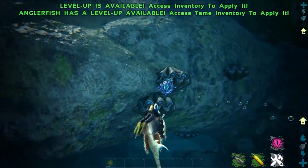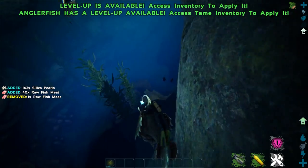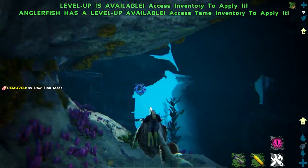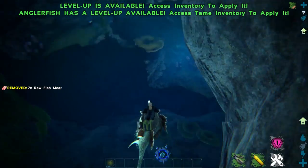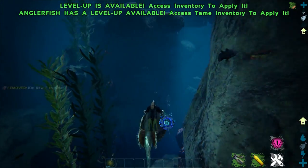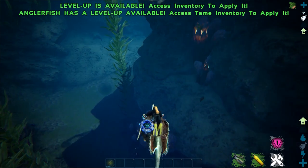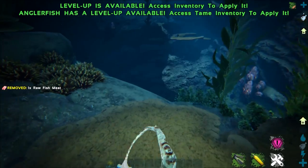Here we go — found a couple more of them. These guys are the king of gathering silica pearls. You can also use them as a basic underwater mount. They have really good swim speed and pretty decent stamina. The only thing lacking is their health, but you can use them to navigate the deep trenches of the ocean because they can outrun most things they come across — plesiosaurus and mosasaurs included. With a little bit of levels into movement speed you can easily outrun them. They're really good for navigating deep sea areas, especially if you're looking for deep sea artifacts, because these guys will light up the area.